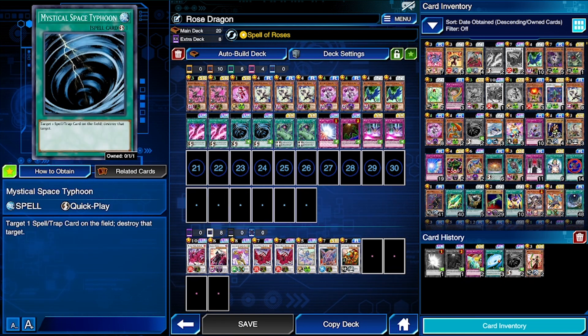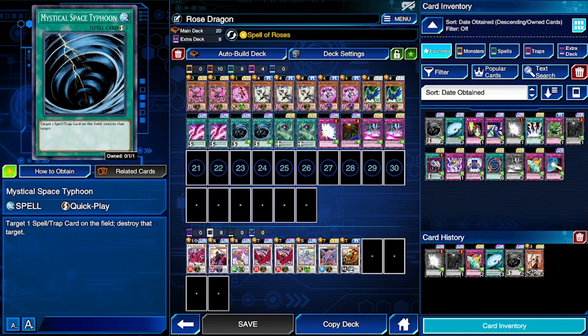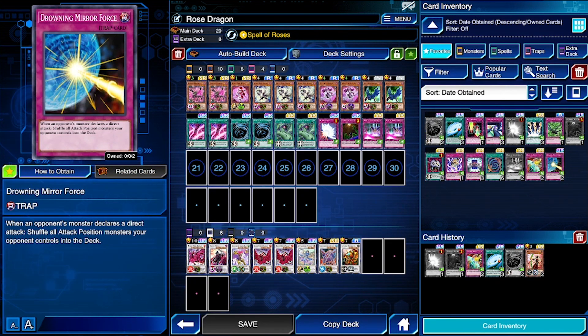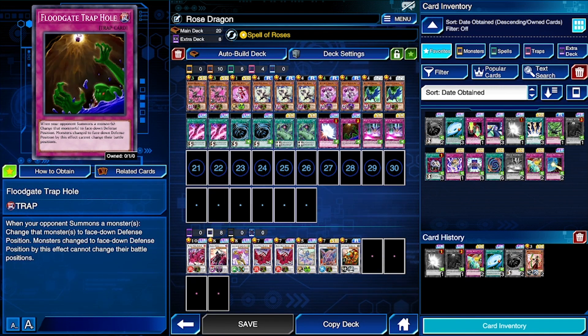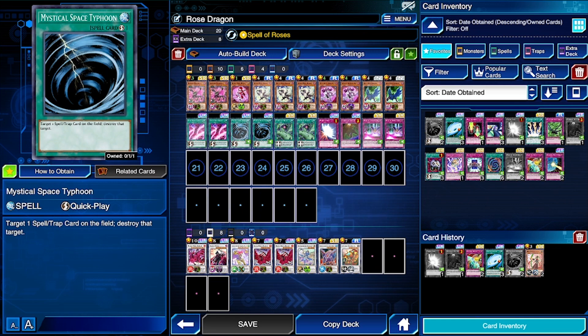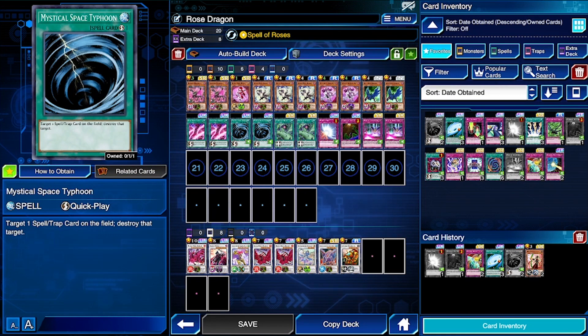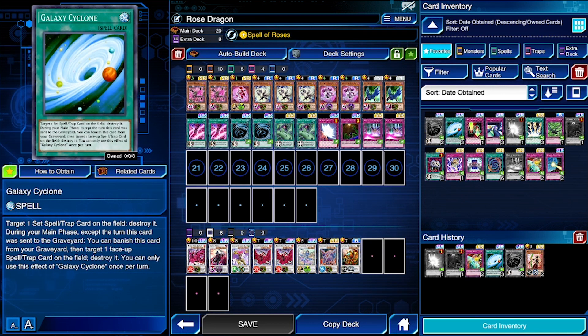This deck runs more of a meta-type build with MST instead of Galaxy Cyclone or extra Wall of Disruption, Draining Shield, or Drowning Mirror Force. I feel like at this point everyone has at least two copies of MST and two copies of Floodgate. I was using the previous options before to keep it more free-to-play friendly. Any basic defensive trap cards work as replacements, and most people probably have Galaxy Cyclone from Gaia Genesis.